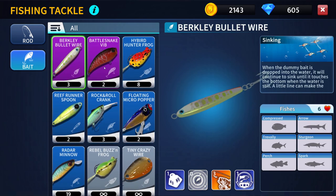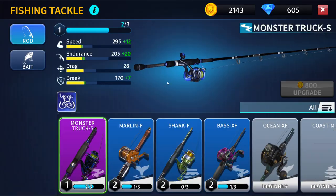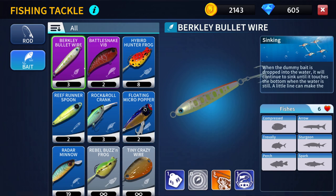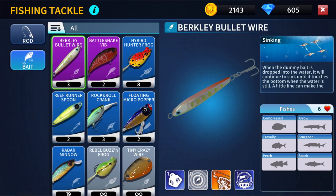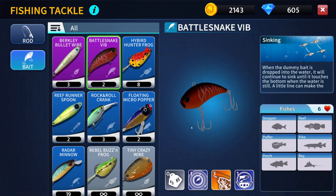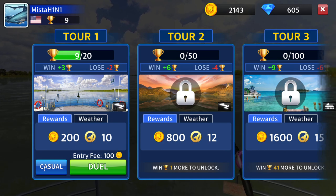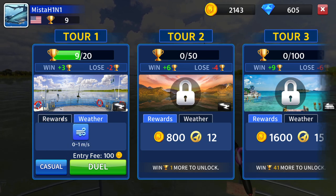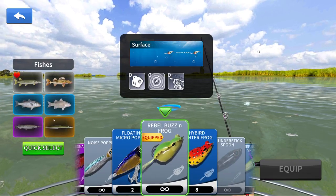I want to change my lure. Rattlesnake - ooh, yeah, these two are rare ones I think. Let's use this. It has six fish hearts, easy to catch bigger fish, the ability improves. Okay cool, rattlesnake.